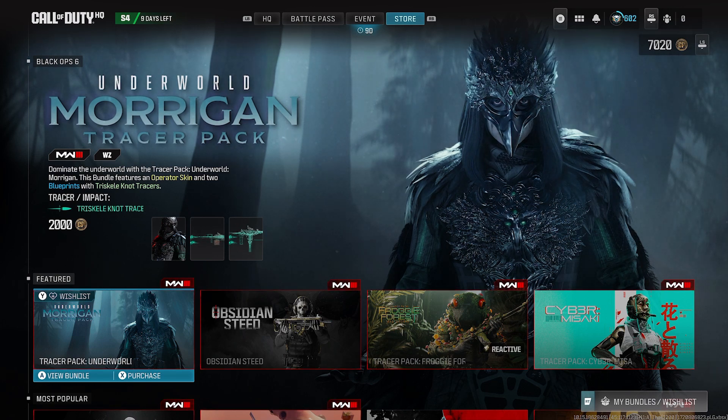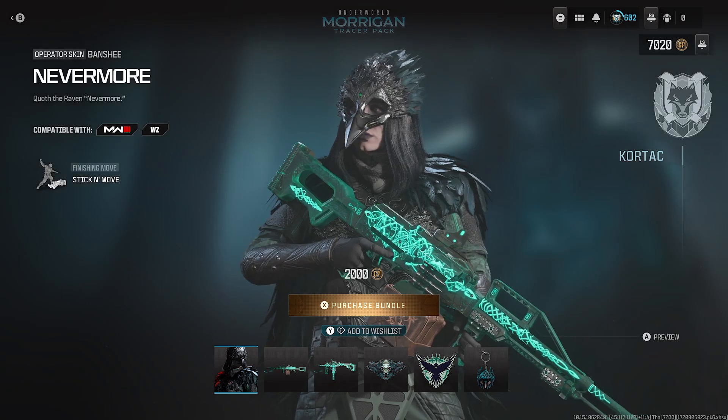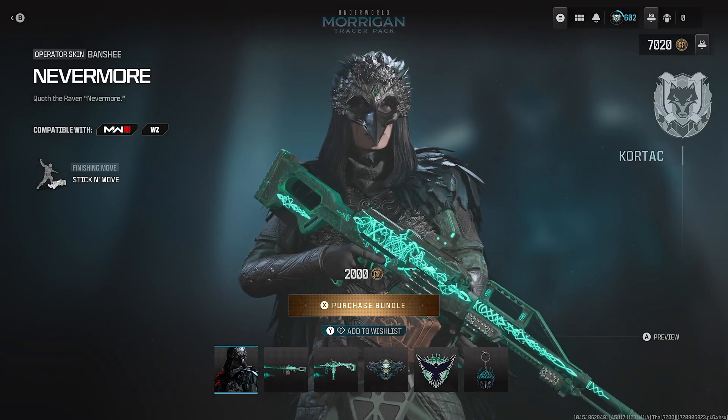Alright everybody, welcome to another store update here for Modern Warfare 3 and Warzone. Today we have the Underworld Morrigan Tracer Pack Bundle. This will cost you 2,000 COD points and it does come with a Tracer Lash Impact with two different blueprints. And of course the Operator Skin, so let's jump straight into it and check out this Nevermore Operator Skin for Banshee.